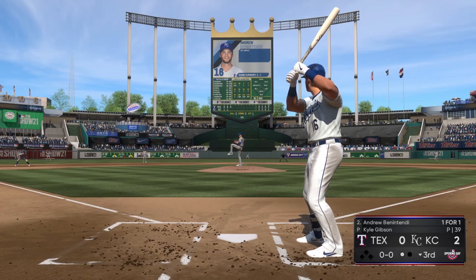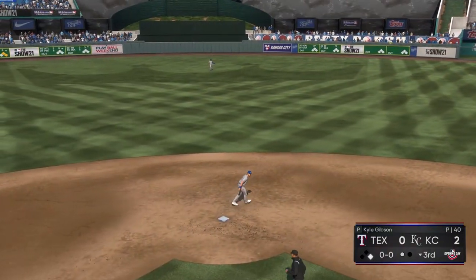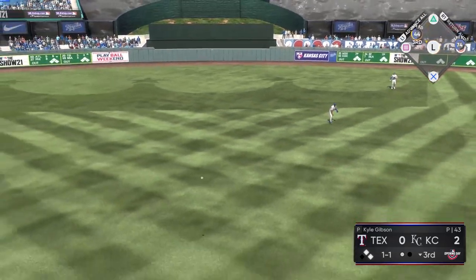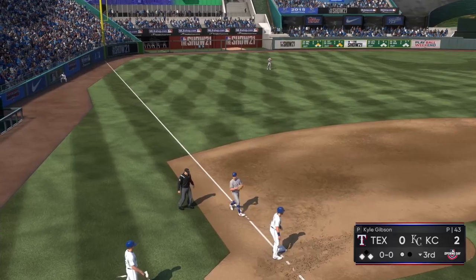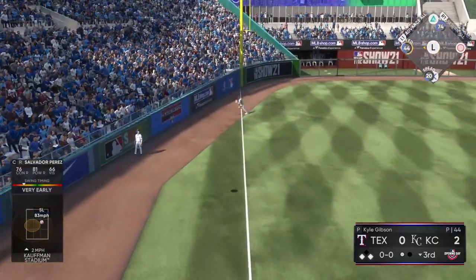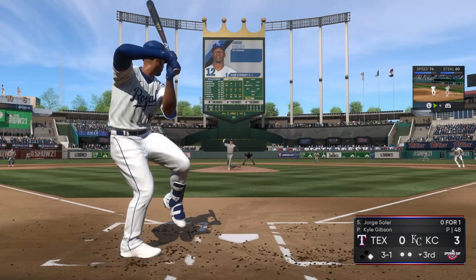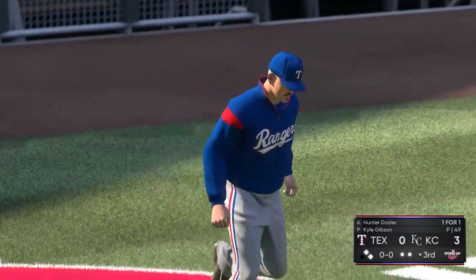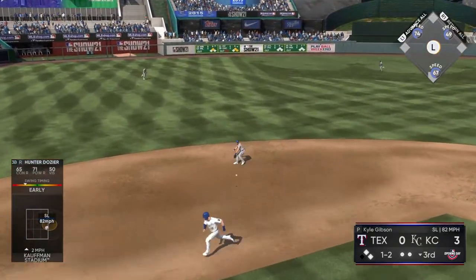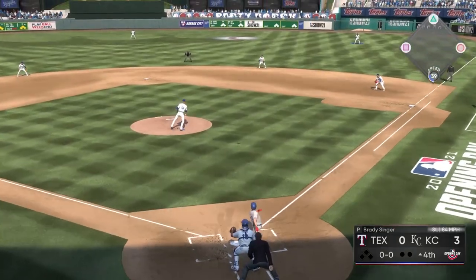Bottom of the third: Benintendi already one-for-one against Gibson. He sends a breaking ball to the pull side to right field for a base knock — two-for-two. Merrifield also two-for-two with another base hit up the middle. We challenge Garcia and get Benintendi over to third. Salvi comes up and flies out to left field; David Dahl fires to the cutoff, but it's too late — Salvador Perez gets another RBI sac fly. It's 3-0. Two outs, Jorge Soler gets the walk, but Dozier grounds out.